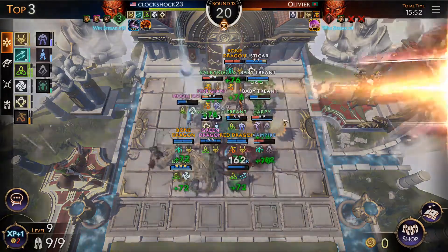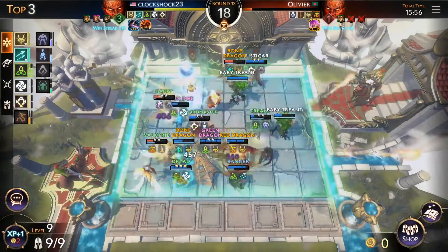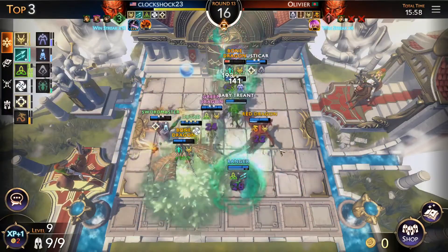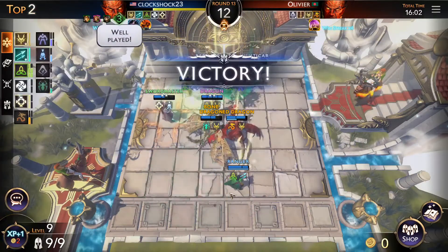There's the Treant ability going off — our team looks so strong. This guy went Gem too, but he went Gem res as his last hero; I think Gem should be his first. Well played — easy win.